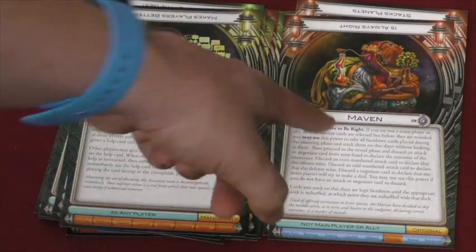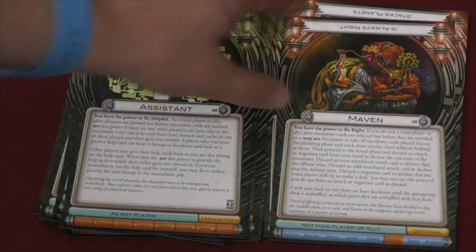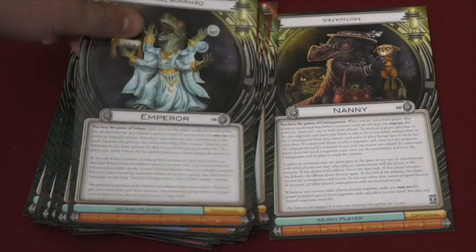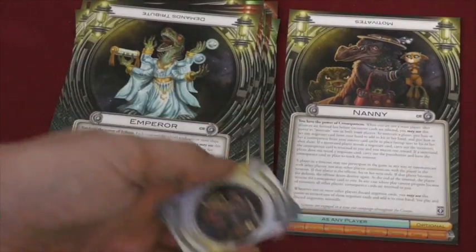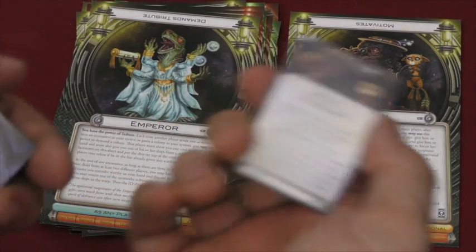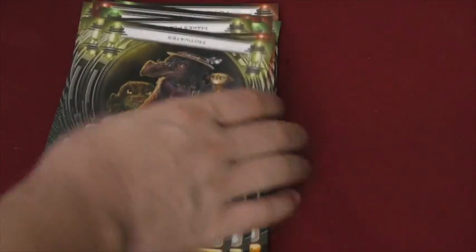The Maven — some people may not like this one because if they're not involved as a main player or ally, they can basically decide who wins a round. The Architect can put planets on top of each other. The Emperor is in charge — you can force other people to give tribute. The Nanny is another character with essence cards, and they can force someone else to play a negotiate card or give them a consequence that puts that character in time out, which means they can't talk to other people.